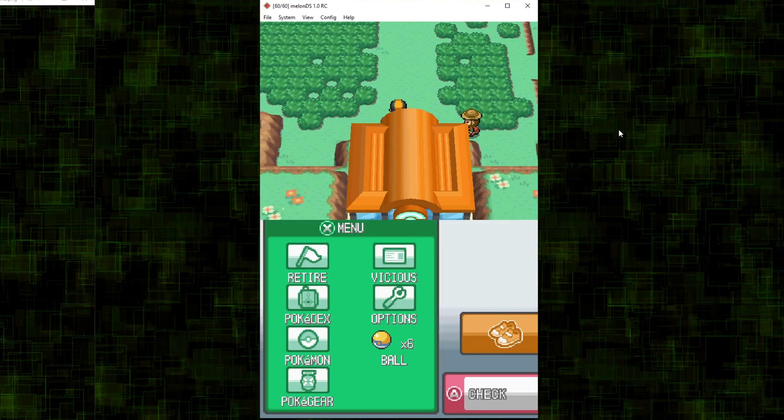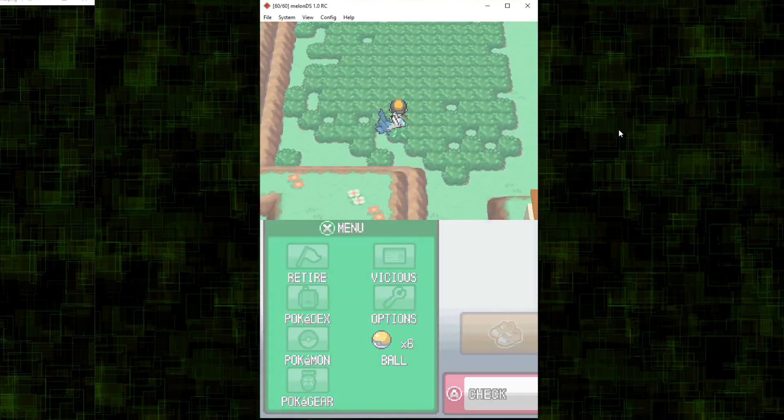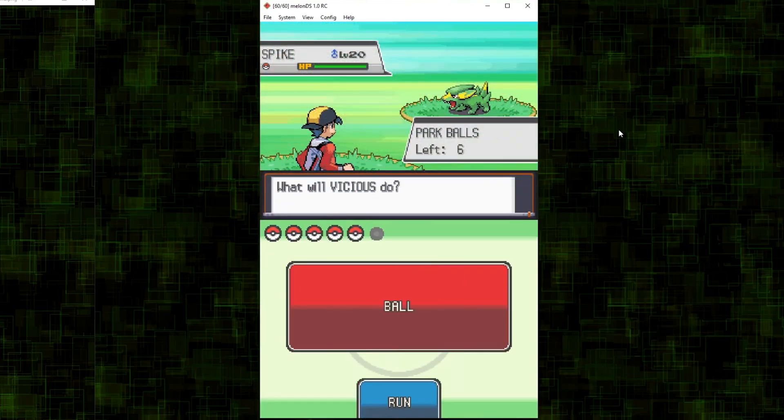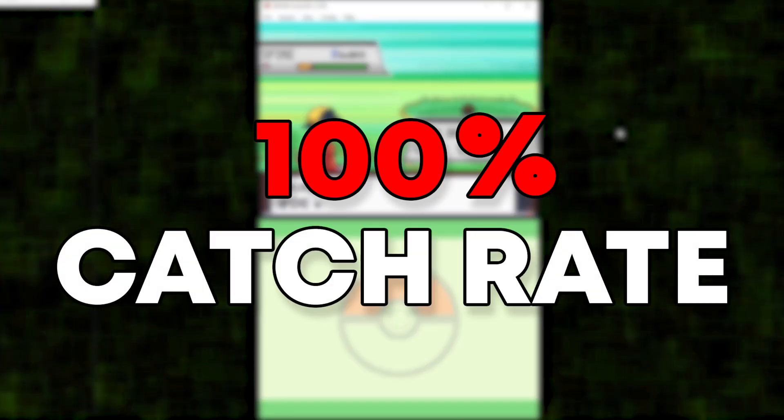Depending on what Pokémon you chose to transfer, they will appear in different areas, so be sure to check them all. When you go to catch a Pokémon, you don't have to worry about failing to catch them, since the Pokéballs provided have a 100% catch rate.